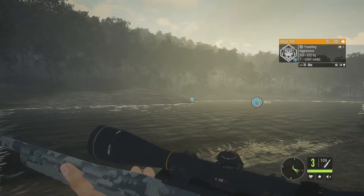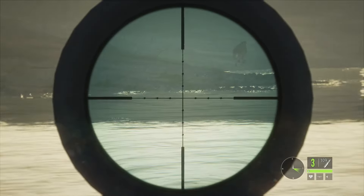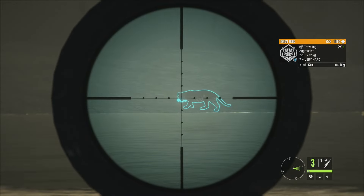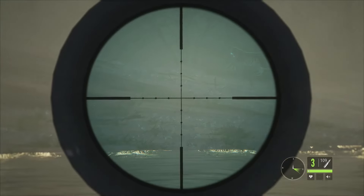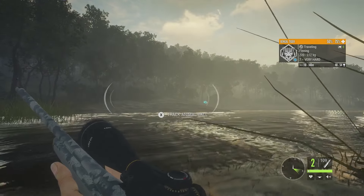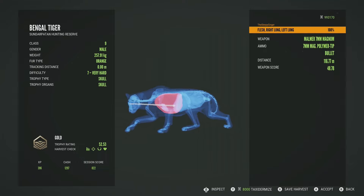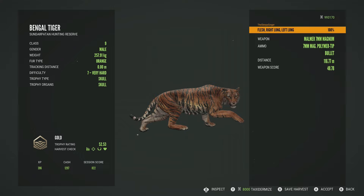As he flips back around we'll try and take him. He's actually trying to go around that side of the lake — that's kind of interesting. He looks so mad over there. We don't want to take him while he's running because we will 100% mess up the shot. We'll take that shot there — and he jumped up just like that mythical did, which is super funny, the way they jump like that. Here we have our level 7 Bengal tiger: gold at 52.53, right lung and left lung — a perfect double lung shot with the Malmer 7mm, which does really well against them. That was at 116 meters.